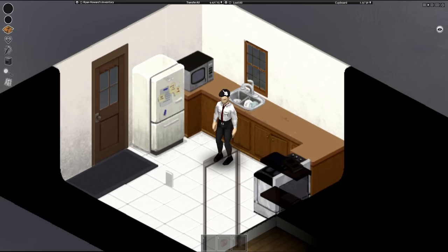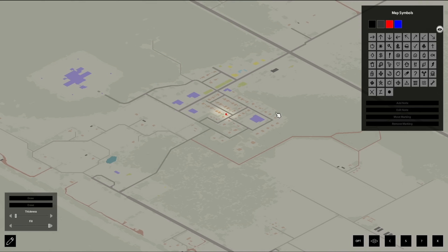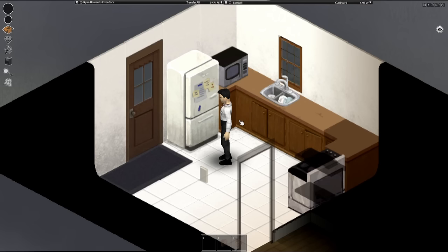We have spawned in the middle of Rosewood, and right now my main goal is: one, a bag; two, a decent place to rest up; three, a car — and as soon as that happens, we can look for a basic grocery list of supplies that we'll need.